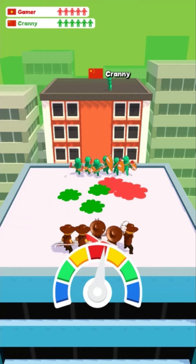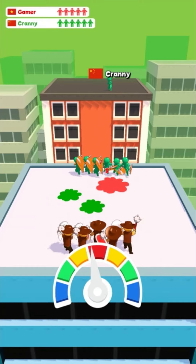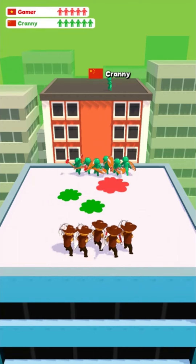Third life hack: when the arrow points to the middle, to your color, your troop gains an additional strength equivalent to 1 to 2 soldiers.